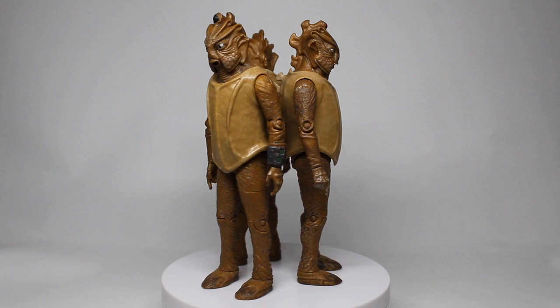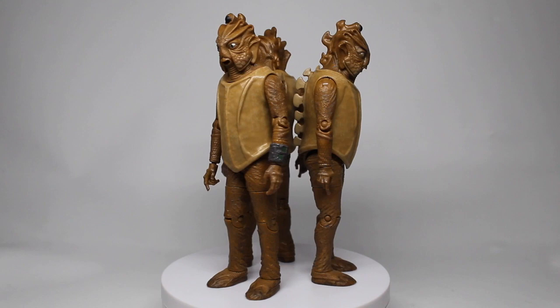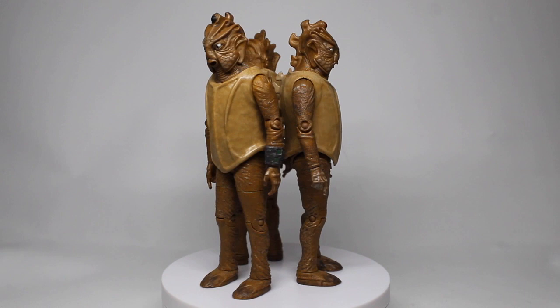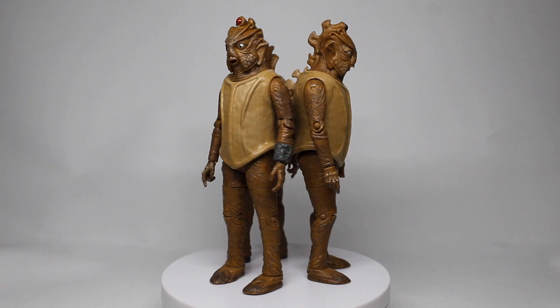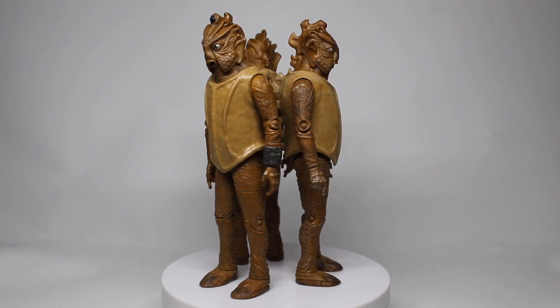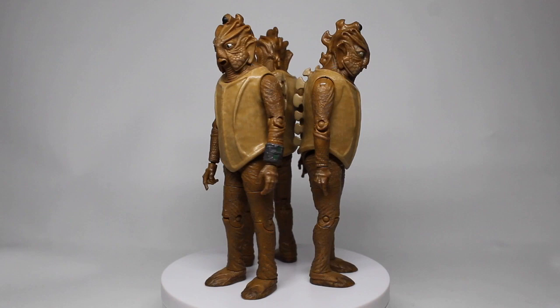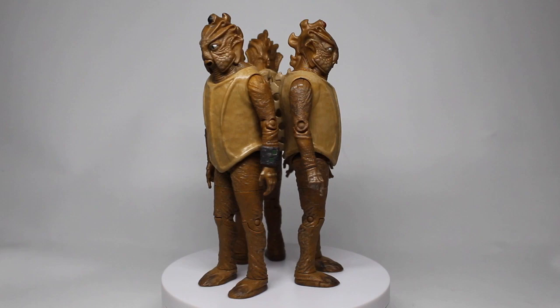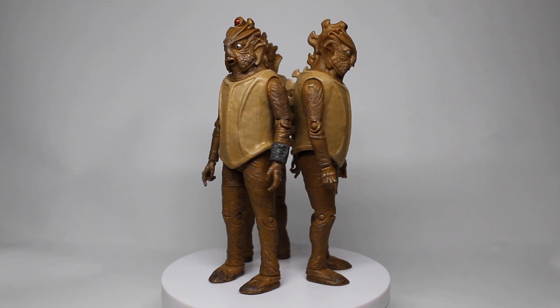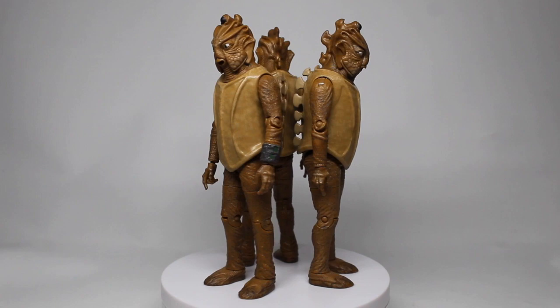Enough of this waffling — let's have a look at the figures themselves. Here we have our Silurian figures; I've got all three here on the podium. They all look basically the same in terms of overall colouring, with nice little fins on the back. The only difference I can really notice is one of them has a red light on his head. They are all basically the same, but that's not a criticism because people are going to want to army build with these.